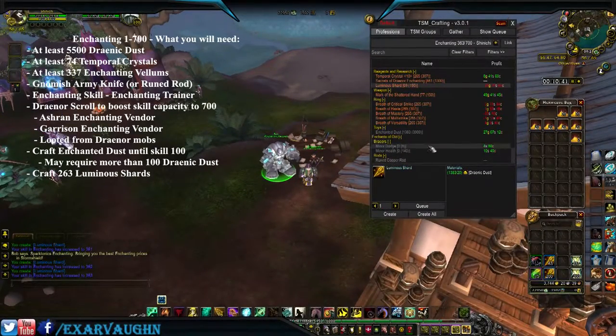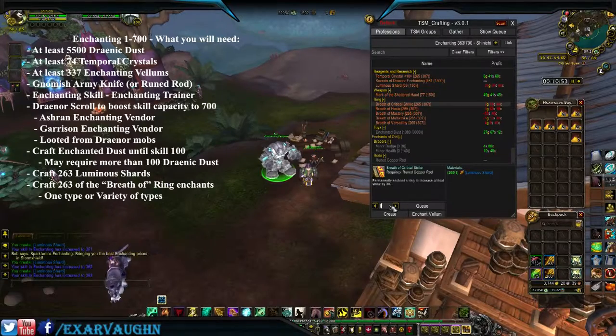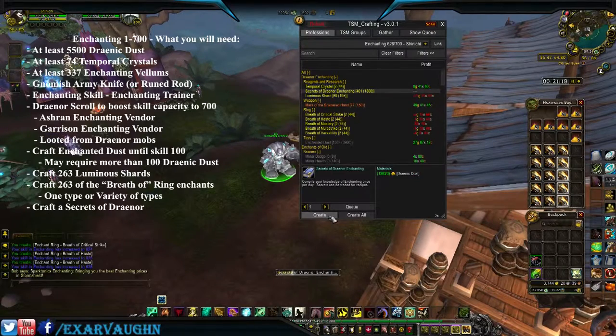Now that you've got your 263, you could keep going. But why keep going when you can use these as well to make some money? So, 263 divided by 5. Now we're out of our vellums, and we're all out of the Luminous Shards. The only thing left is the Secret of Draenor.